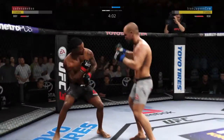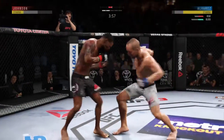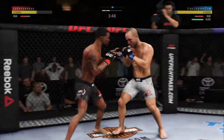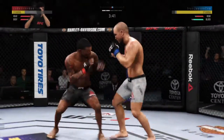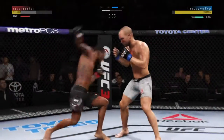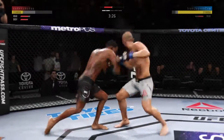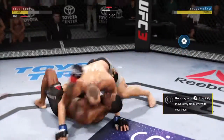That one hurt, Joe — he continues to leave that head open, his opponent's got to be salivating at this point. That jab has been there all night. You've got to get that head off the center line. Hard one to the body — back and forth we go! Right hand over the top. Good punch to the body by Alvarez. He's checking every single one of those. Johnson gets caught with that punch — not the easiest guy to hit, but he got caught there.